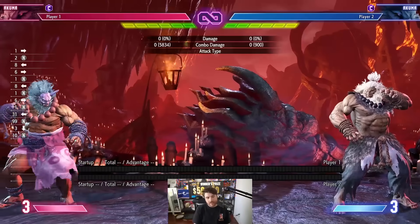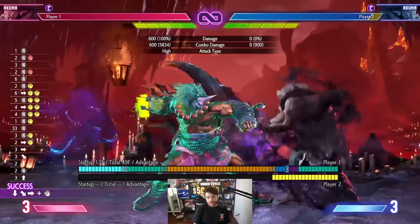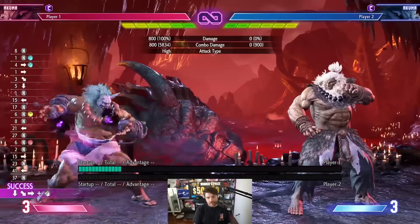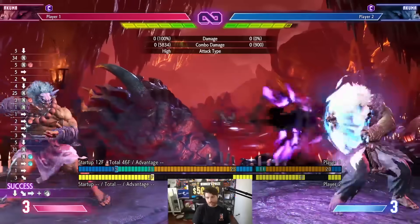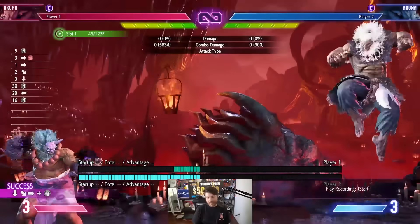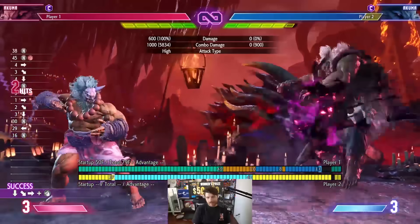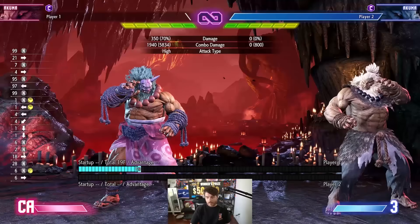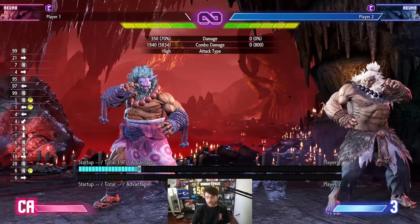My main thought playing this character is this is very good. His standing heavy punch, medium kick, and fireballs are really fast. You can switch up the speed of his fireball so dramatically — it makes his zoning really annoying to deal with, because he can just hold it and then anti-air. Why is he wearing a pink bath towel? He wants to go to the beach.